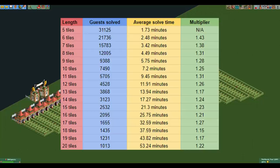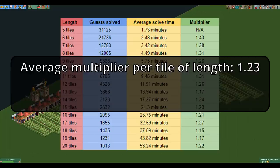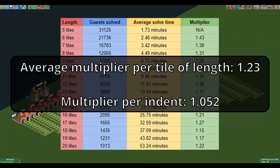Here are the results. You can immediately see that many more guests have completed the mazes. Where previously about once every 57 real-life days a guest completed a 10-tile maze, this time it was about once every 7 minutes and 12 seconds. You can also see that the multipliers are a lot lower — previously the average was 4.11, while this time it's below 1.5. To calculate the average I chose not to include values for mazes under 10 tiles long, as they are quite a bit higher and the mazes are too small for the randomness to fully take effect. This gives us an average multiplier of 1.23 per tile of length, which is about 1.052 per indent.